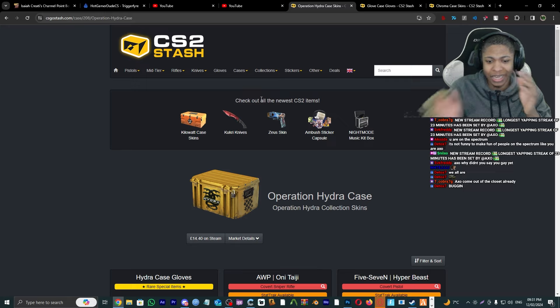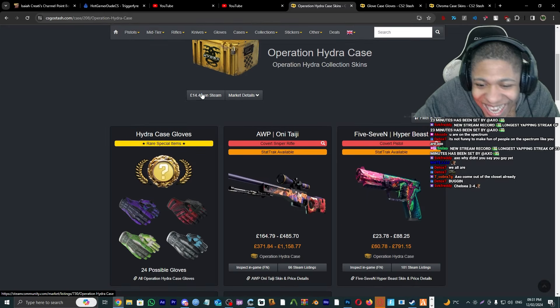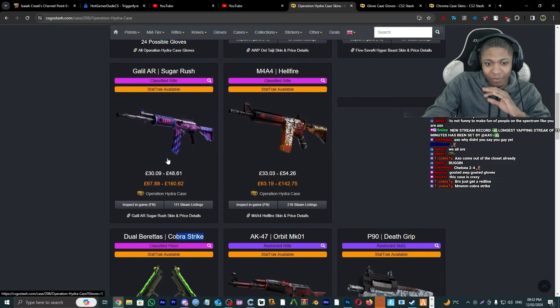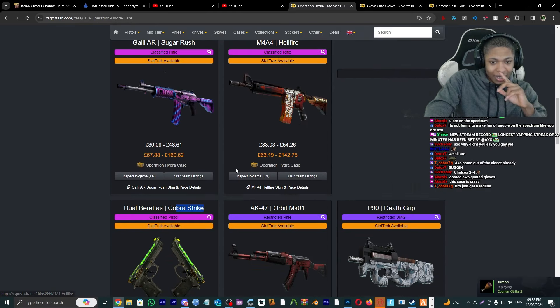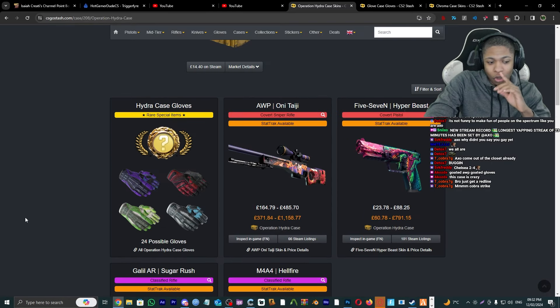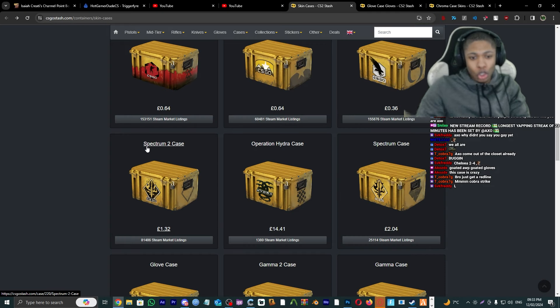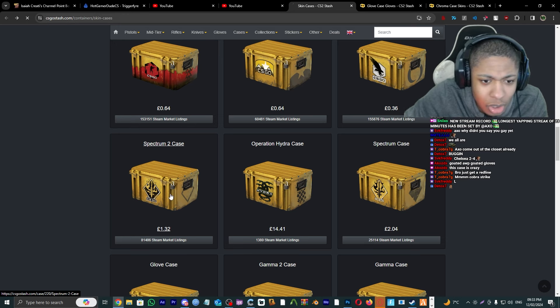Spectrum Case — I'm gonna give the Spectrum an S tier, it's up there for sure. Operation Hydra Case — this case is stacked. There's a skin in here that everyone will like. S tier — it's one of the elites.